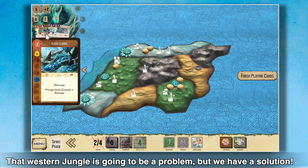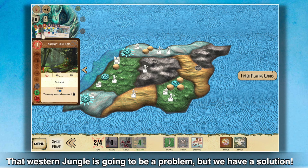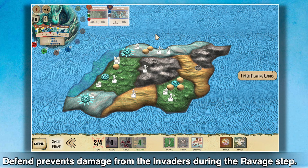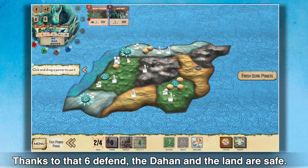The western jungle is going to be a problem, but we have a solution. Nature's Resilience has a Defend 6 effect. Defend prevents damage from the invaders during the ravage step. Thanks to that Defend 6, the Dahan and the land are safe.